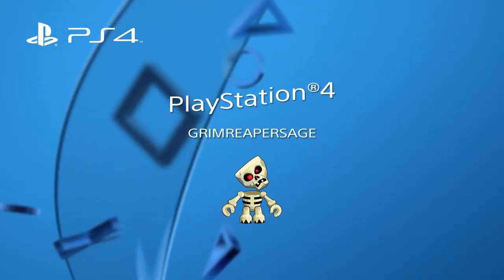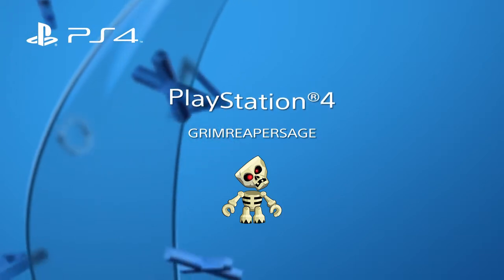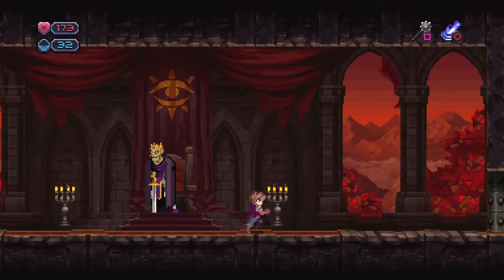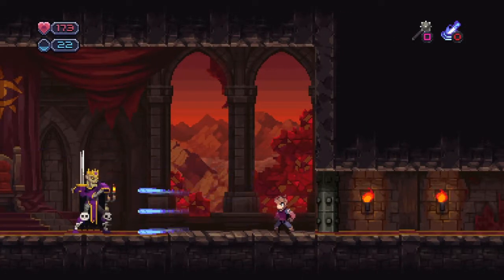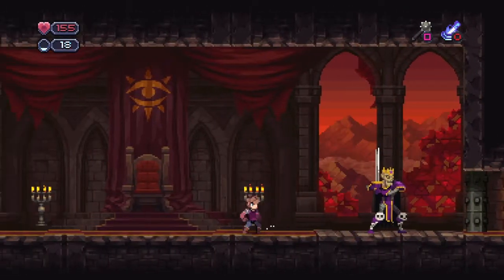What's up everyone, this is Grimary Procedure. This is another boss fight guide for Chasm — this is the boss King Trell. He's not mega difficult. Basically he'll throw these weird death star kind of things in the air, which is quite easy to avoid. He does block if you use magic attacks, and as you can see he summons minions.